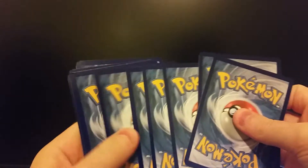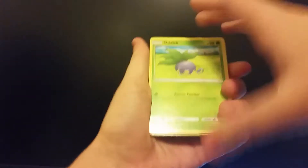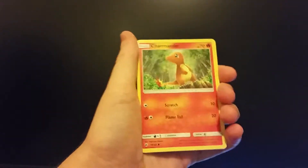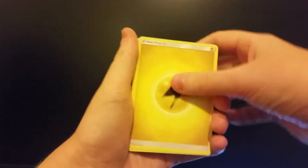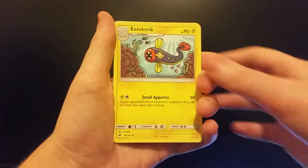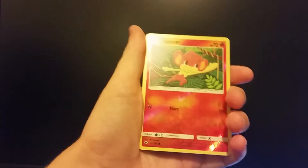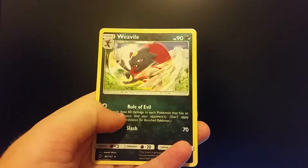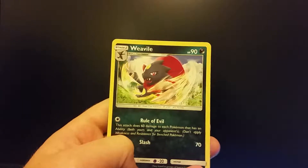Alright, going into the second pack. Absol, Dusk, Espeon, Moral, Charmander, Electric Energy, Bouffant, Electrike, Raidon, Pansage reverse — and the rare is a Weavile. I actually have this as a reverse rare. This might actually be a good card because it's a rule of evil: this attack does 60 damage to each Pokemon that has an ability.